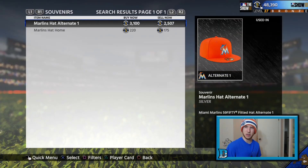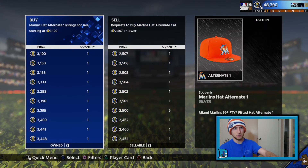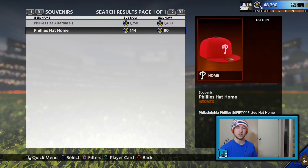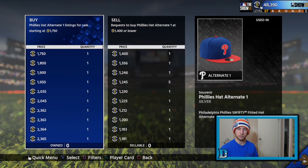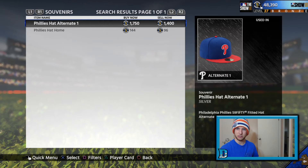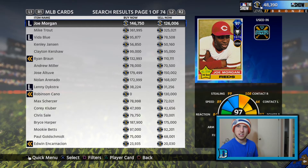The Marlins hat follows the same theory. There's nothing listed for 3,200 right now, so if you set for 3,200 you can hit that and get a 400 stub profit as well. Those are my three big hat flips. The other one to keep an eye on — especially when you don't have many stubs — is the Phillies alternate hat. If you can get it for 1,300 and flip it for 1,700, 1,800, or 1,900 as the first three listings show, you're making quick profit. At 1,300 you can make that off one daily pack, and right there you've got a hat to flip for 400 stubs.